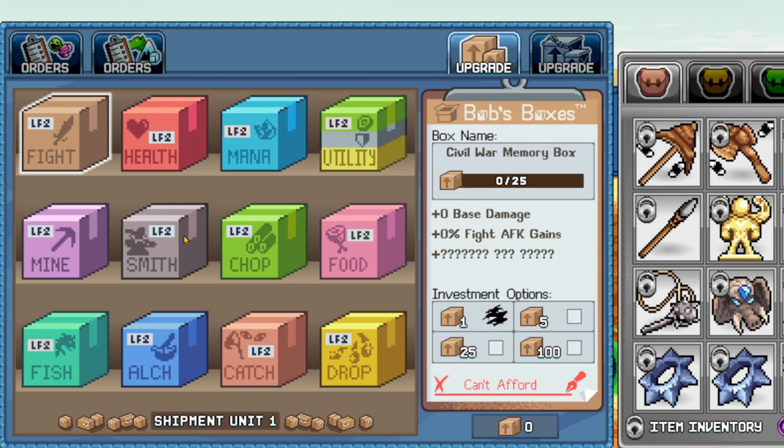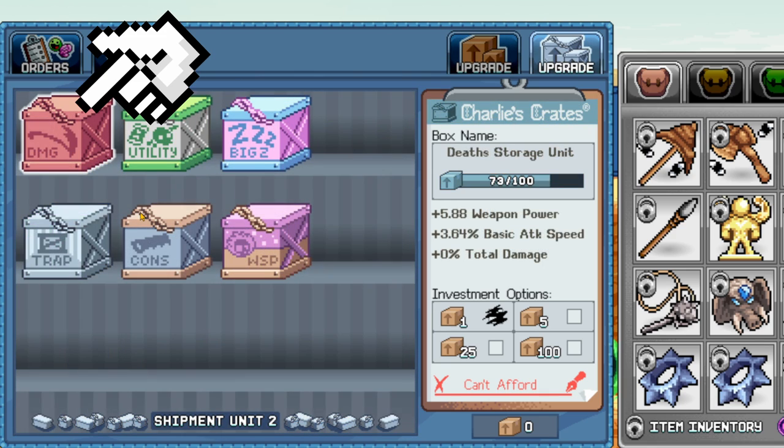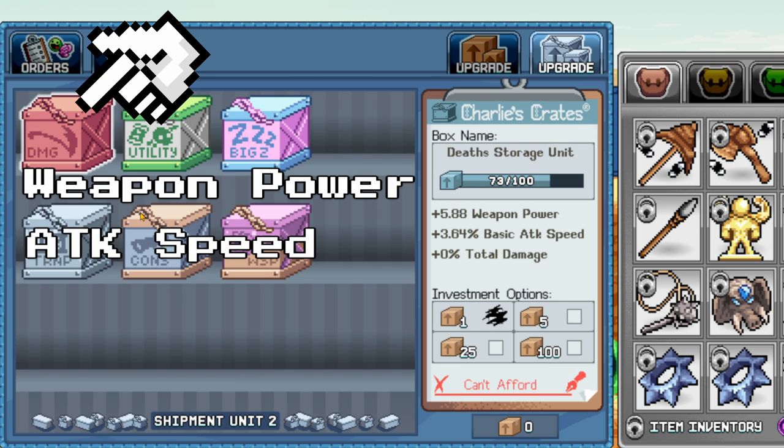By this time, you should have three main skillers, so for your skillers, 400 in each of the respective boxes. And by this time, you should have unlocked the new upgrade box. Death Storage is by far the strongest box — you want to invest 400 in it by far. It gives weapon power, attack speed, and total damage.